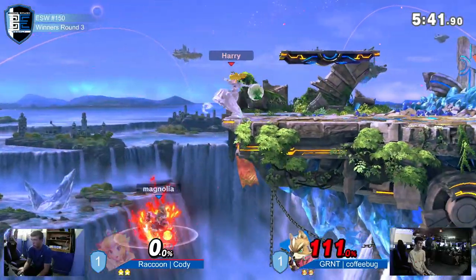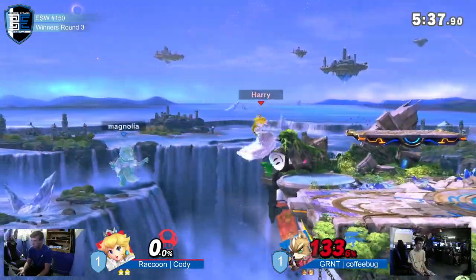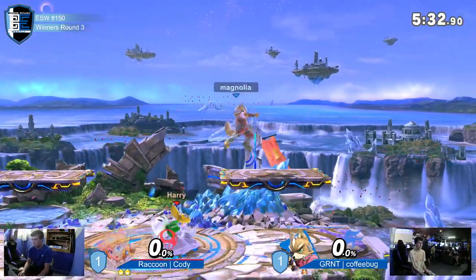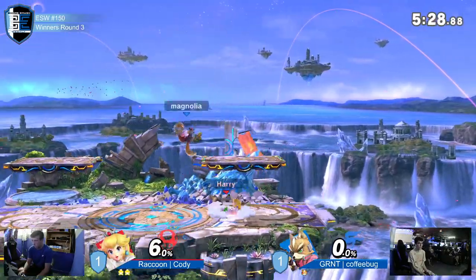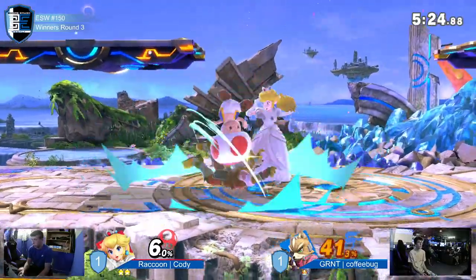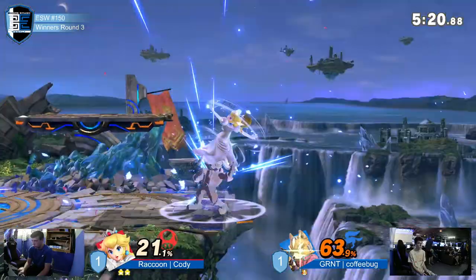All right, there's a forward throw. Trying to catch the landing with that down air, catching the side B with the turnip — not really catching the side B with the turnip, but no need for that because the forward air was right there. Nicely done by Cody, and here's some more crazy damage — from pretty much zero to 63, good god.